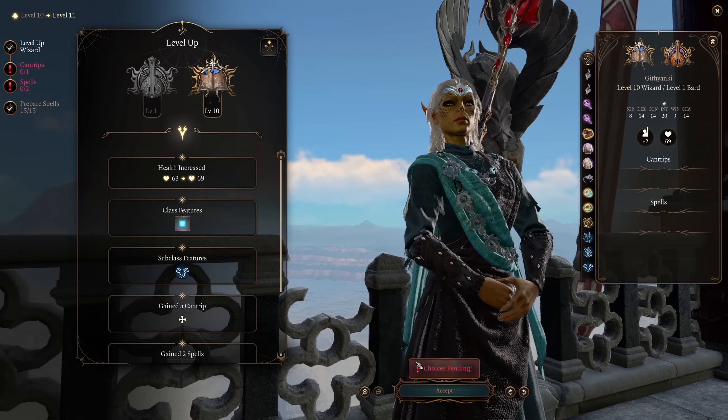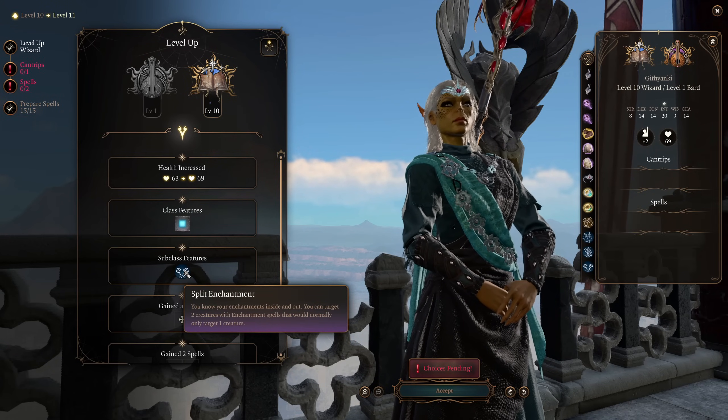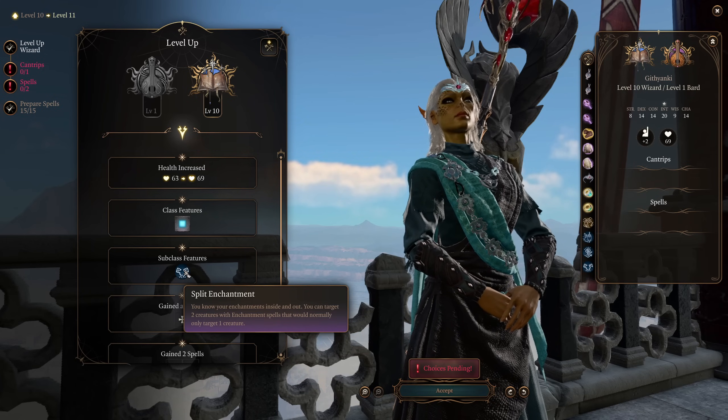At wizard level 10, we get Split Enchantment. Every single enchantment spell that only targets a single creature — Dominate Person, Crown of Madness, Vicious Mockery, Hold Monster, Hold Person, all of that stuff — you can now use it on two enemies in a single cast.